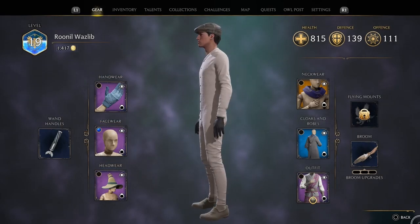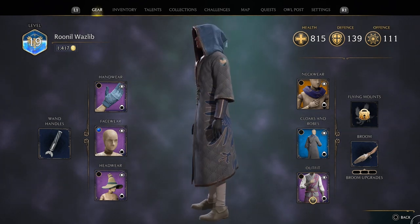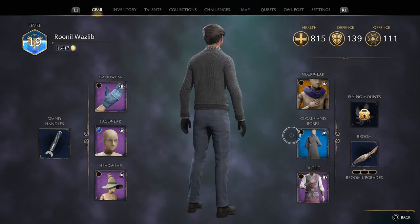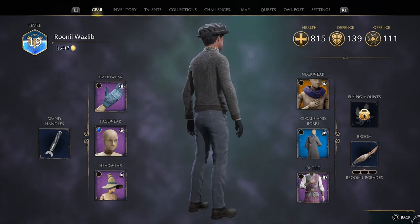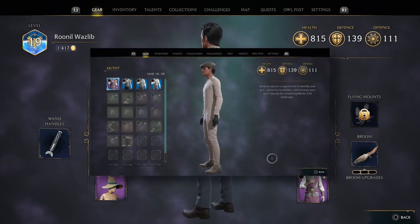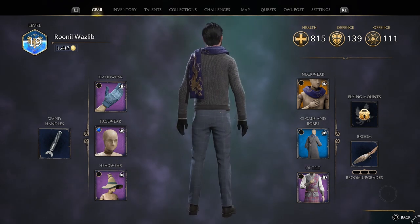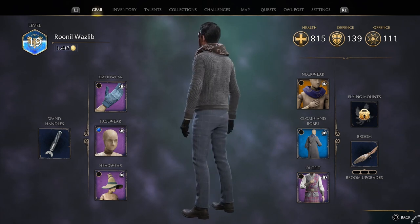Next up, items and gear — how not to waste your time and make the most of it. You may feel conflicted about wearing the most powerful gear versus looking how you want, but you don't need to worry. Transmogrification is available basically immediately. Any gear you pick up, the cosmetic appearance of that gear becomes an option to choose and apply to any other gear immediately. So essentially, anytime you pick up an item of gear, wear the best gear you have and then change the appearance of it however you like by pressing square instead of X over that piece of gear on PlayStation. Then make sure to sell your gear at the earliest opportunity — you'd rather make that money than destroy it, or not be able to pick up gear because your slots are full. Just wear the best, sell the rest.